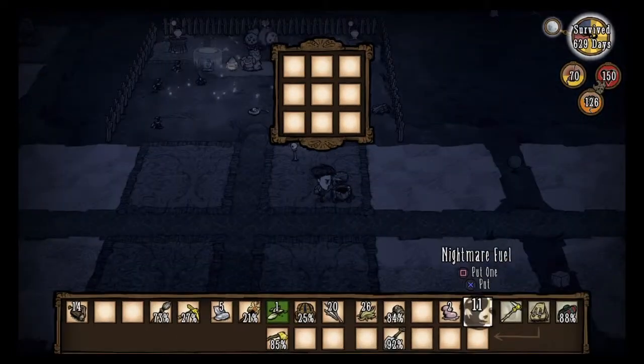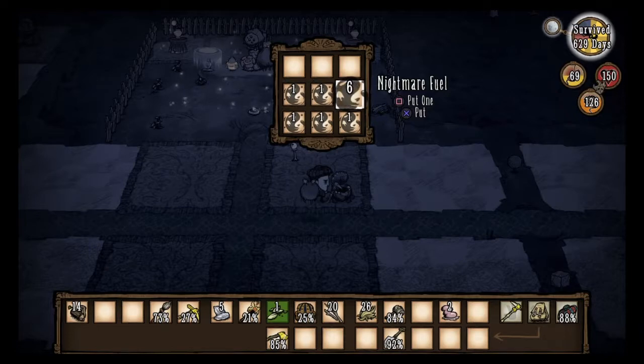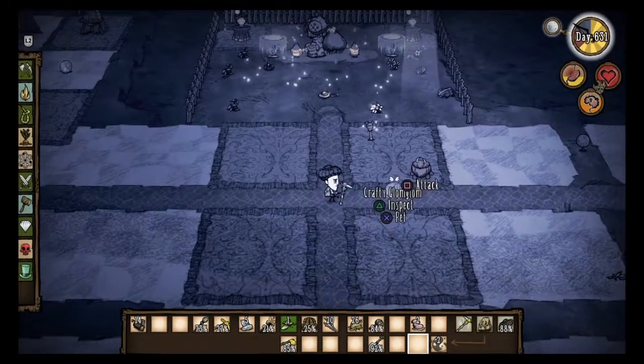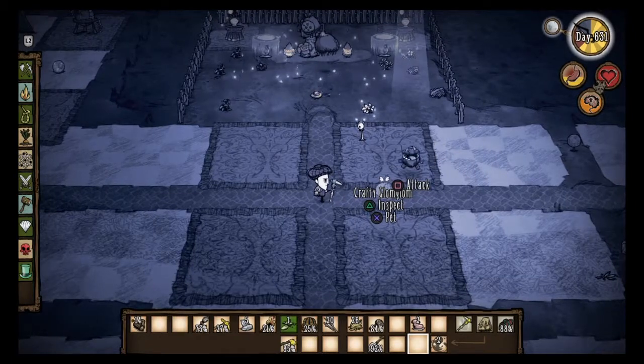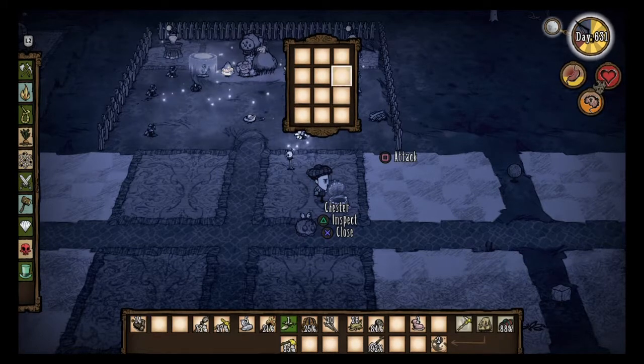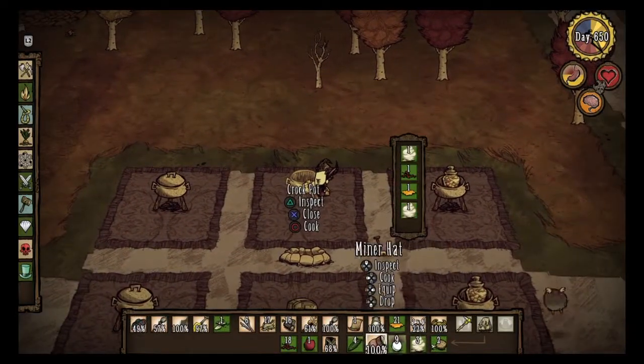Next is black Chester, which you need nine nightmare fuel to do — you need to put one in each slot. What it does is give Chester an extra slot to hold things, which is useful. There are three uses for Chester: you can have him cool food, have him go out with you, or you can just have him as a normal basic chest. It's whatever you want him to be.